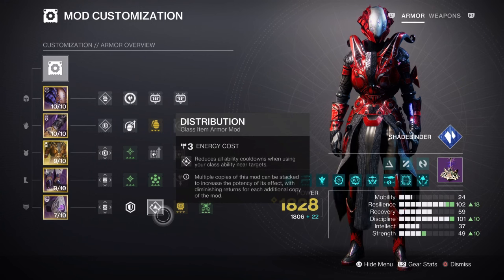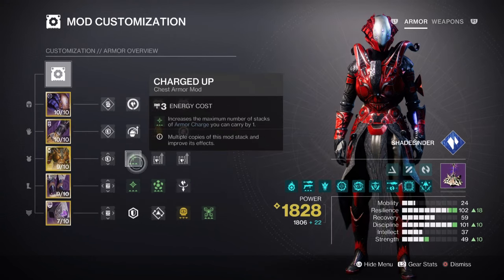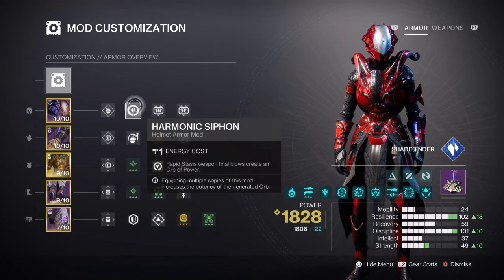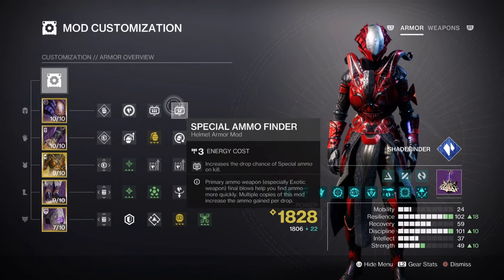For anything left over, we then have the following. Charged Up will allow us to hold on to more armour charges as we play and collect them, while Stacks on Stacks will increase orbs of collection by plus 2. Having a Stasis Siphon, Elemental Charge, and Powerful Attraction mod for creating and collecting orbs of power. Then lastly, having Special Ammo Finder and Heavy Ammo Finder mods will be important for supporting our Trace Rifle. Also recommended: Special Finisher as backup.